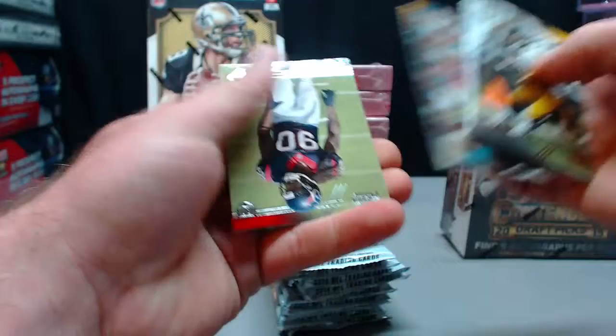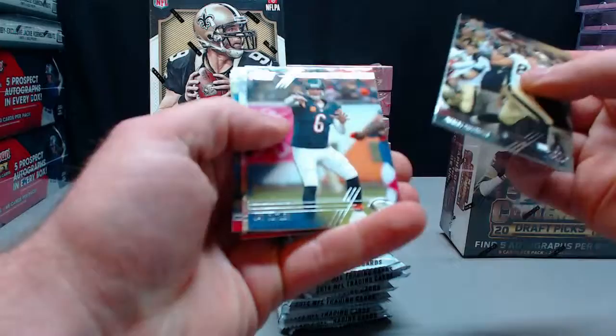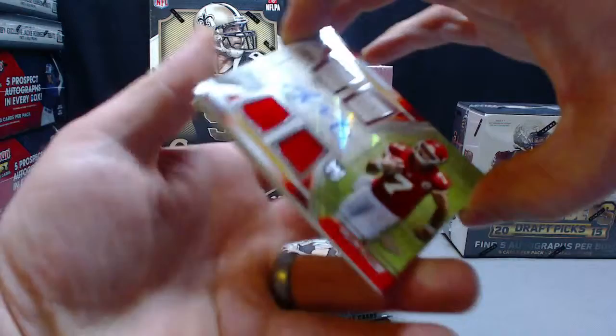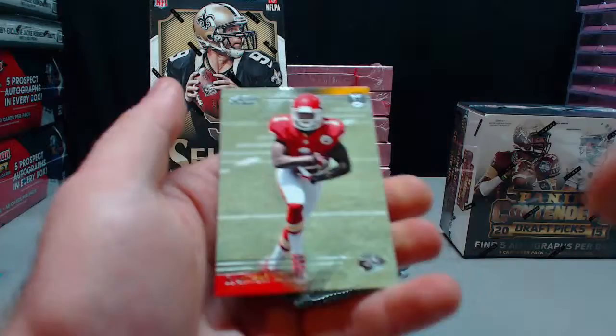Clowney rookie. Sammy Watkins rookie. For the Chiefs — Aaron Murray quad jersey auto. D'Anthony Thomas rookie.